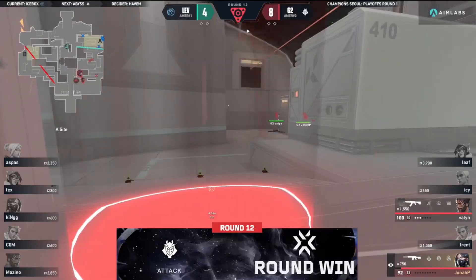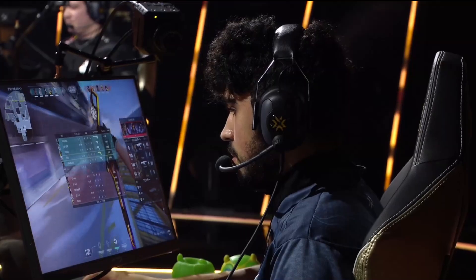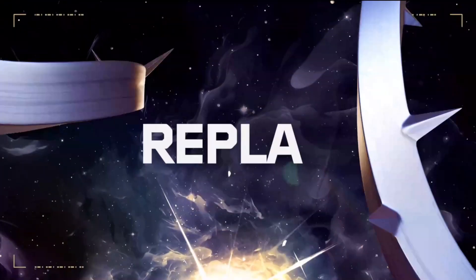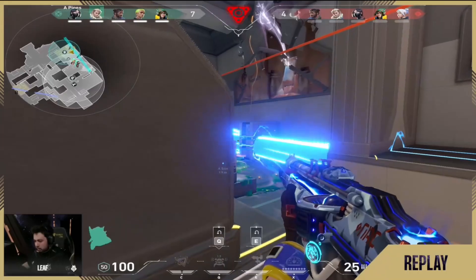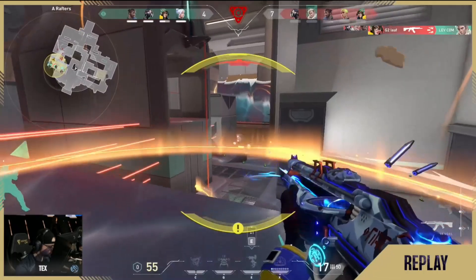What a half! Just icing Aspas the entire half - that was the name of the game for G2. It's what happened last time around these two teams met on this map. He's not crazy positive to go, but 8 and 7 from Aspas on the first half on Icebox like that? Something has to change - we'll see if that's the case on the other side.